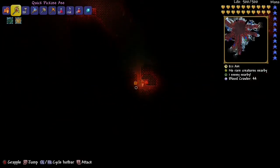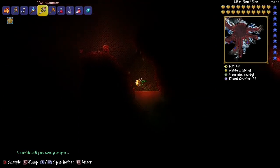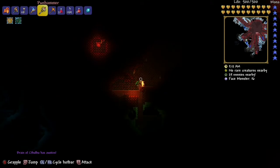Quick video on how to summon the Brain of Cthulhu. You don't have to be in the crimson. You need a hammer and you have to break these hearts — broke one here, here's the second one, and here's the third. You can use a bomb, but you just use a hammer.